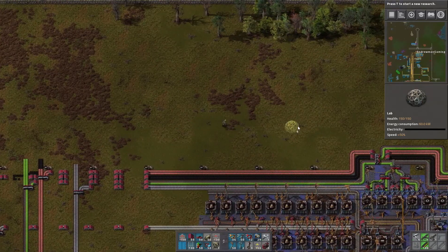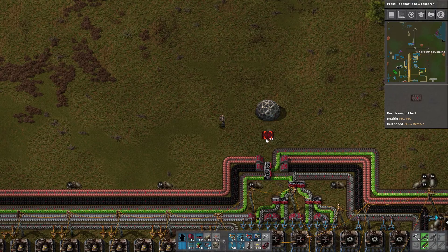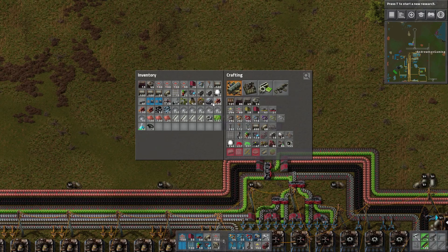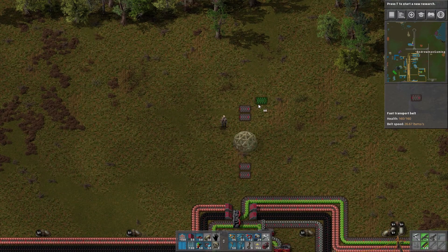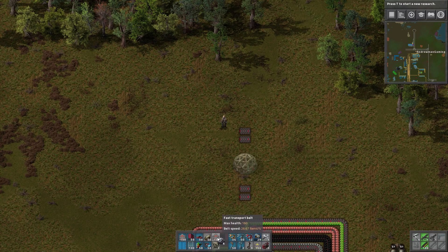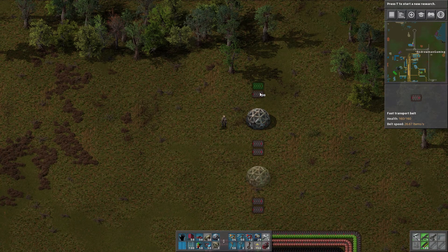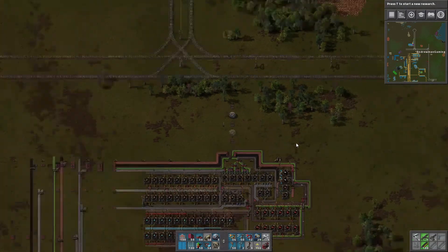We're going to do this — start up here because this is where our room is. One lab right here, then two belts here and here. Let's give ourselves a bit more space — two belts right there, and then the labs right about here. Then we'll have a space and another set of labs. It's going to be a long straight line of factory and I think it's going to work out pretty fine.